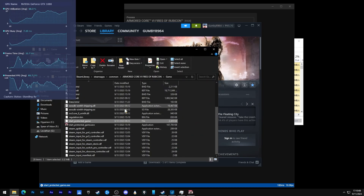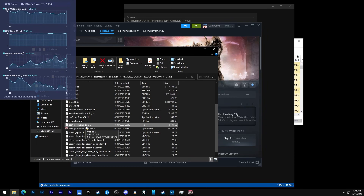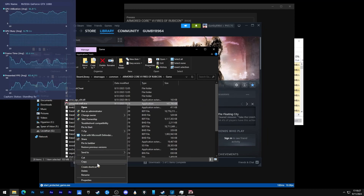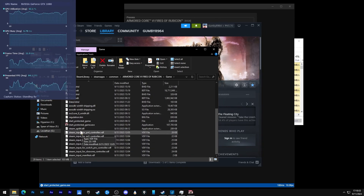We already have the folder open over here, and it's the exact same method. You will look for Start_Protected_Game, rename it and remove the .exe extension, then copy and paste the new Armored Core executable. Make sure that it is version 1.1.2 in the file version. Copy it and paste it in the exact same folder.